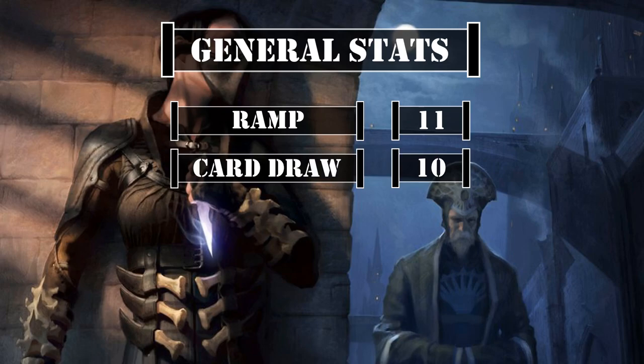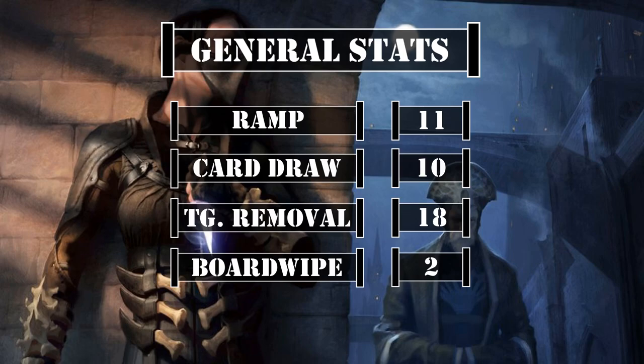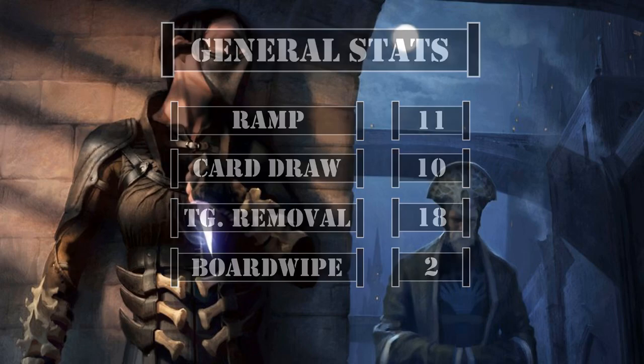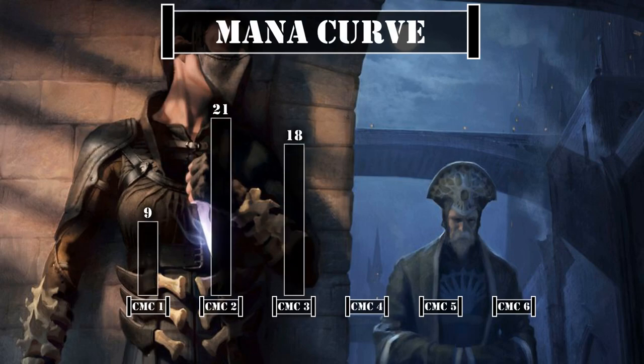For general deck stats, we have 11 ramp sources, 10 card draw sources, 18 targeted removal sources, and 2 board wipes — our removal being higher than normal as many of our assassins have it built right in. Looking at our mana curve, we have 9 one-drops, 21 two-drops, 18 three-drops, 10 four-drops, 5 five-drops, and 2 six-drops, leaving us with a lower mid-weight curve that aims to get our assassins on board quickly to take control of the game, then bide our time as we build up resources and tutor up our win cons until the opportunity presents itself to cast Ramses and go in for the coup de grace.